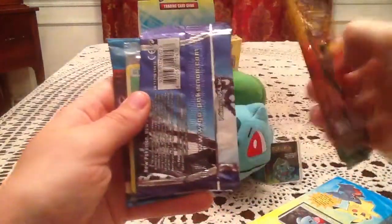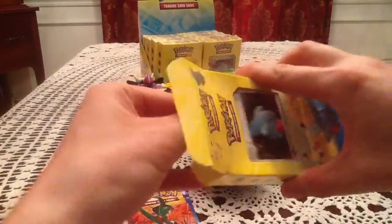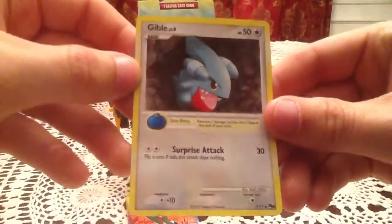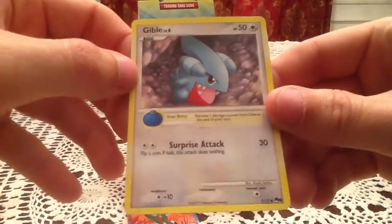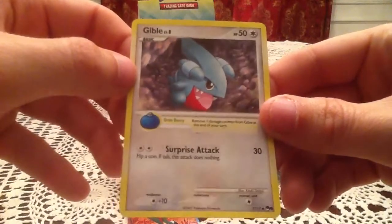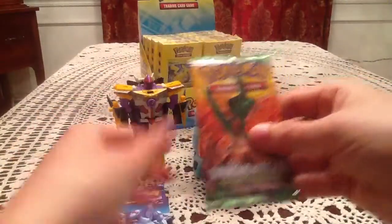So we have a Diamond and Pearl Secret Wonders pack, a Diamond and Pearl pack, another special energy card, and a Power Keepers pack. Setting those aside for a second, here's the Gible promo — another Power Pack promo card, a special holo foil version that you wouldn't get in a regular pack. And we have the three booster packs. We'll start with Secret Wonders again, just like the Pikachu Power Pack.